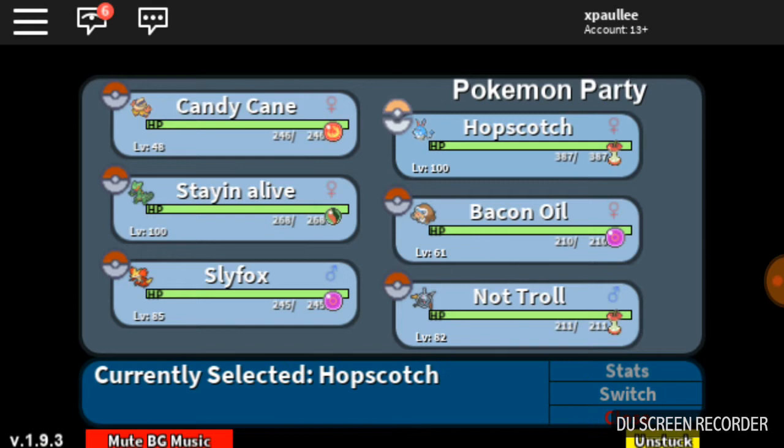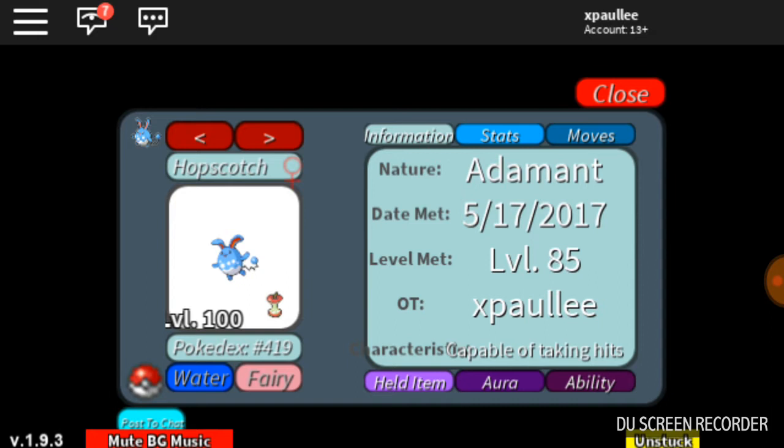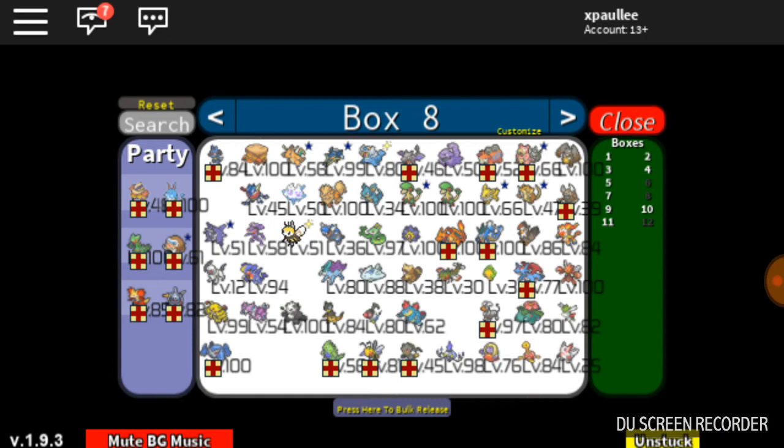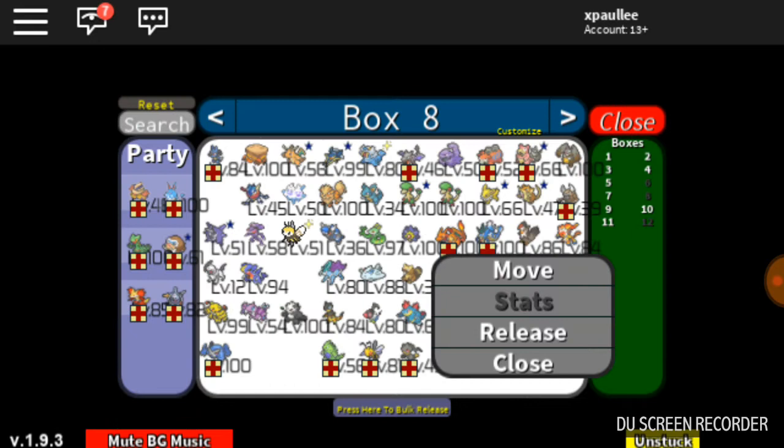So if you want to reset the nature — for example, if you have a Modest Nature Azumaru — you can go onto Bulbapedia and check the best stats for a Pokemon. Sometimes you don't want to EV train the highest stat; for example, Drapion's highest stat is defense, but you want to EV train it in attack and speed, because it's going to do a lot of damage and it's quite fast.